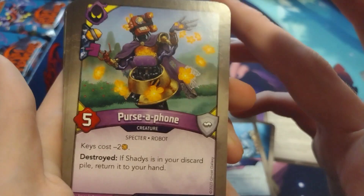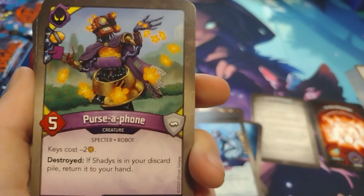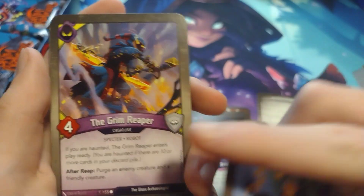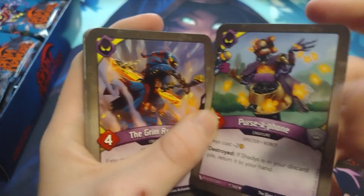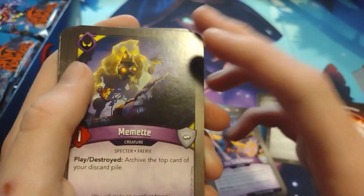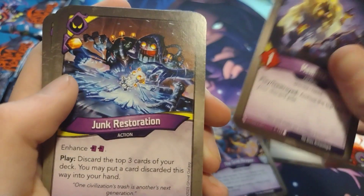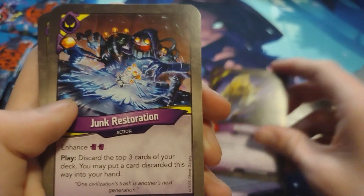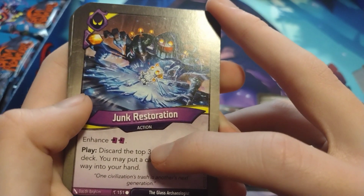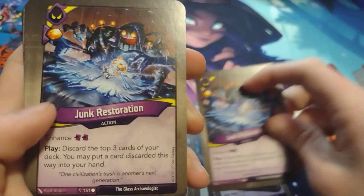Persifone — keys cost minus two amber; destroyed if Shadies is in your discard pile, return it to your hand. So it looks like we're gonna get Shadies. The Grim Reaper — actually my second ever anomaly from Worlds Collide, so that's pretty cool. Memet — I've heard about Memet: play slash destroyed, archive the top card of your deck or discard pile. That could be really helpful especially with some good action cards. Junk Restoration — enhances two discard pips; play: discard the top three cards of your deck and you may put a card discarded this way into your hand. Double of that.